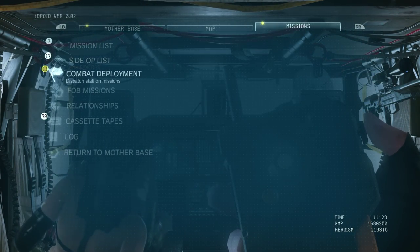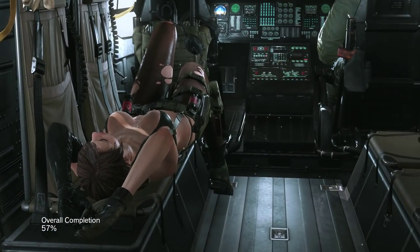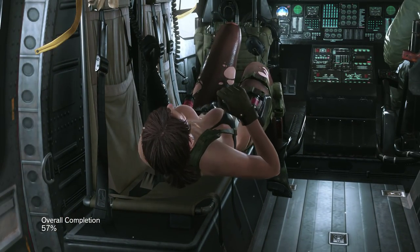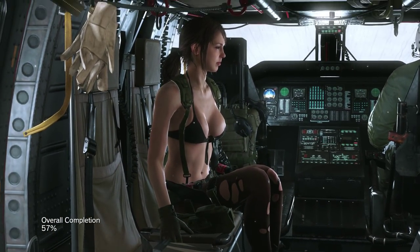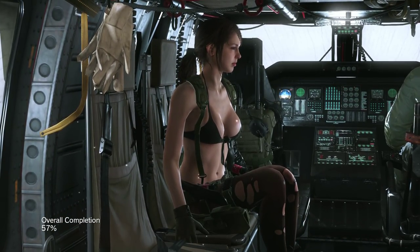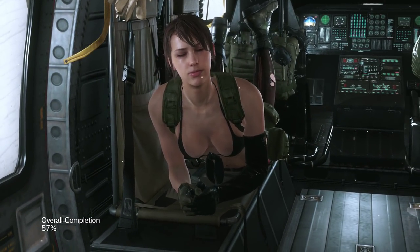Then you can go play and watch the true final ending and continue your adventures with Quiet still in your party. Obviously if you also want to watch the Quiet ending and lose her for good, make sure you've done everything first — get all the S ranks and whatever — then unequip the butterfly emblem to unlock her story arc's last mission. But why would you want to do that when you can watch those sequences on YouTube and save yourself losing the character?